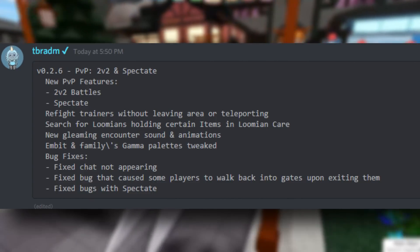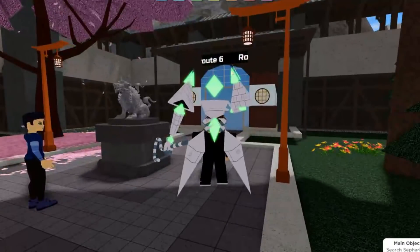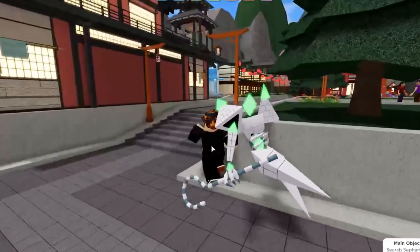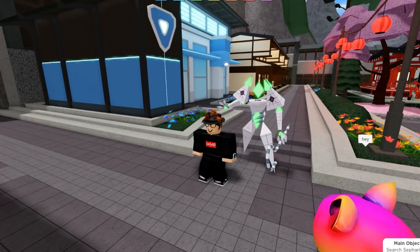Refight trainers without having to leave the area or teleporting — this is really helpful. This refers to any rebattable trainers, specifically stuff like Route 6, where you have all the trainers in that big loop or circle. You just walk up to them, talk to them again, and you can rebattle them. Pretty cool.